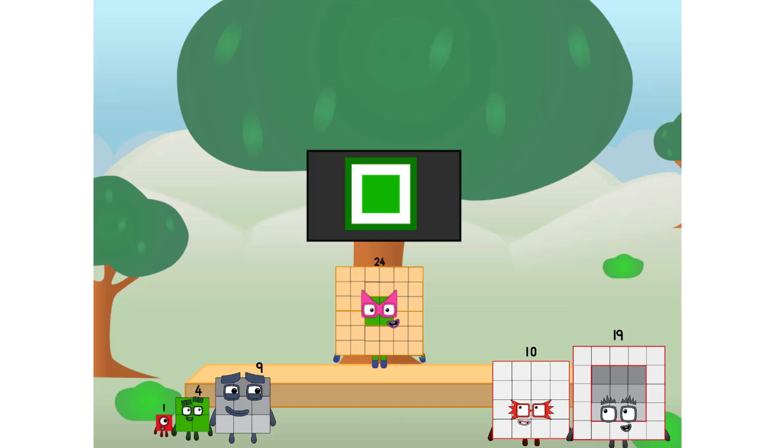Fellow squares, ever since one of us fell from the sky, we have been bold explorers — discovering new lands, seeking out new friends, dealing with round things. Uck, round things. I say it's time to tackle the ultimate round thing: the moon. Let's solve the puzzle of how to put a square on the moon without using rockets. Square power only!